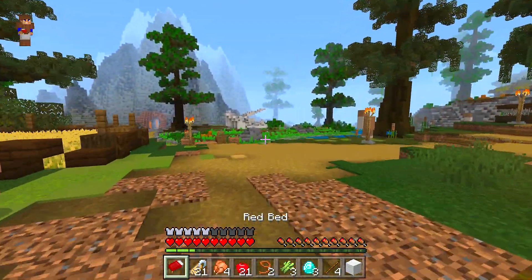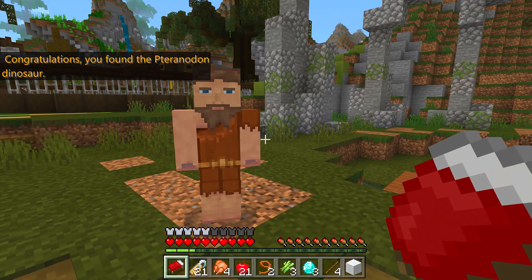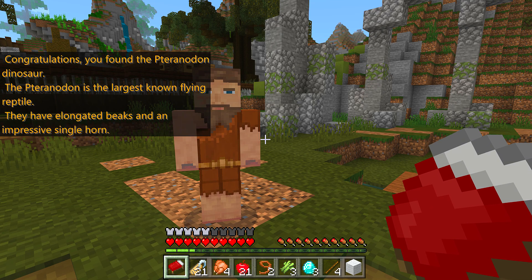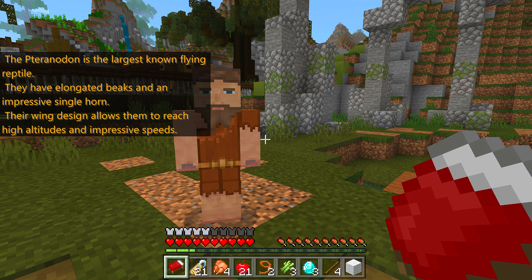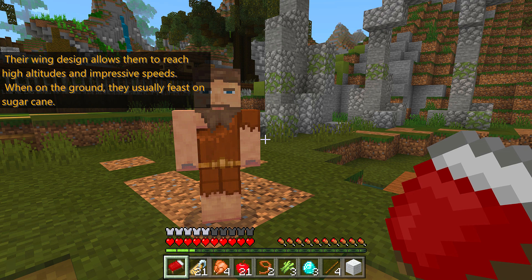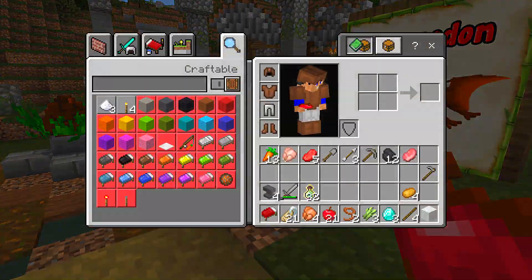The flying mechanics are the same as advanced dragons. Congratulations — you found the Pteranodon dinosaur! The Pteranodon is the largest known flying reptile. They have elongated beaks and an impressive single horn. Their wing design allows them to reach high altitudes and impressive speeds. When on the ground they usually feast on sugar cane. I love that! I love the way they did that — that's awesome!